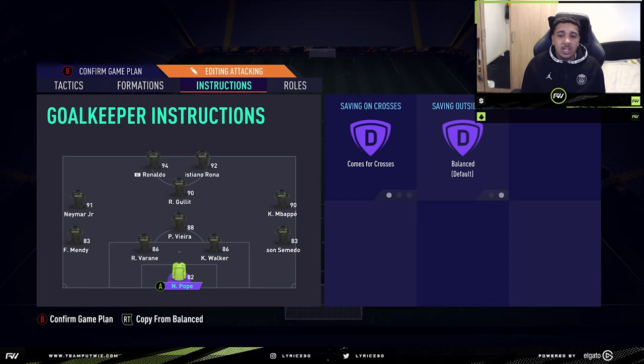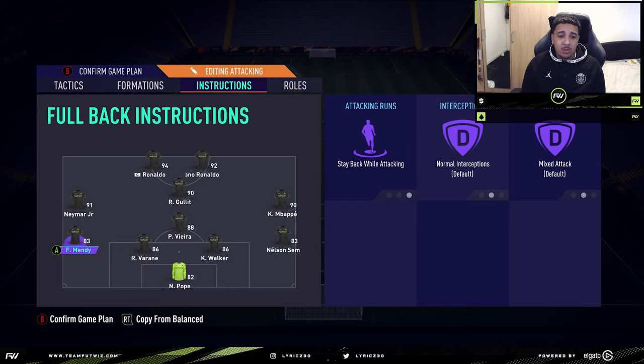Moving on to the instructions — we're gonna start with the goalkeeper. When you've got a player like Nick Pope, that's six foot whatever he is, massive goalkeeper, you want to get him for comfort crosses, especially with how strong crosses are this year and even corners. I think if you have comfort crosses on, you don't actually have to hold Y — it automatically comes for the crosses. I don't have sweeper keeper on, mainly because Nick Pope is not really fast. For the wing backs, stay back on both players — no real reason to change that. We got enough width already with the wingers. My wing backs still do join the attack if I trigger them or if I do an LB pass.